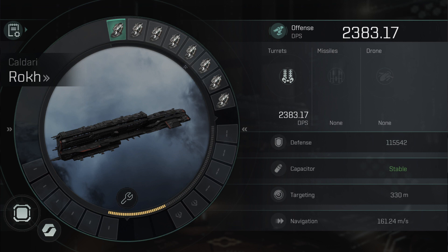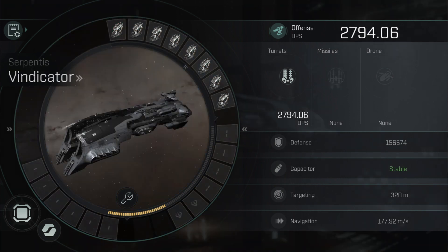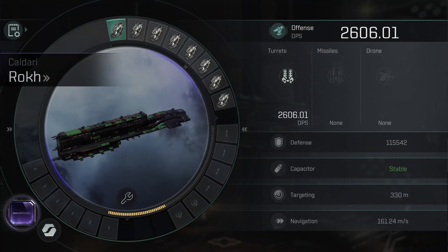At first glance, the ROC is clearly outclassed — it does significantly less DPS. But when we do go ahead and fit the Dark Halo nanocore with the 18% bonus to railgun damage, we end up being only about 200 DPS off of the base Vindicator stats without any nanocores.